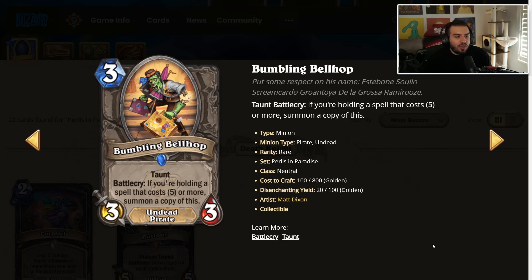Bumbling Bellhop — 3 mana, 3/3 taunt, battlecry: if you're holding a spell that costs five or more, summon a copy of this. Three mana for a 6/6 with taunt is actually really good. Any buffs you get on this is great, and if you're going for a big deck anyway, this kind of just fits the curve regardless. Later in the game it's obviously not a great draw, but it's a lot of stats. Even in Arena, if you're just holding something that costs a lot, this will get you to the point where you could probably play it. I think this card is going to be relatively playable depending on what the rest of the set looks like — you do need the big deck, but if it's playable, my God.